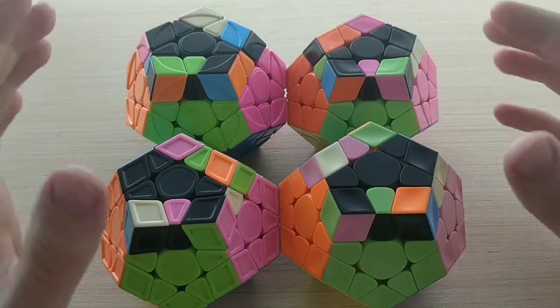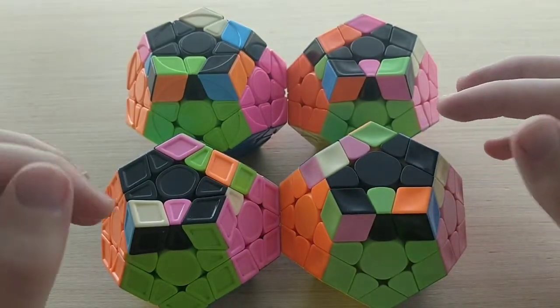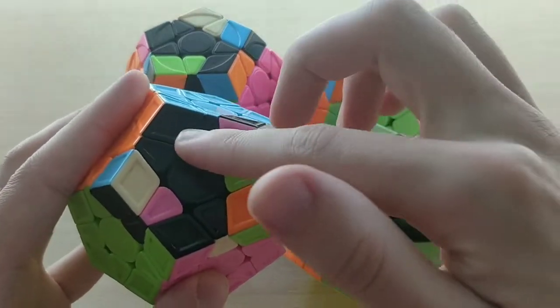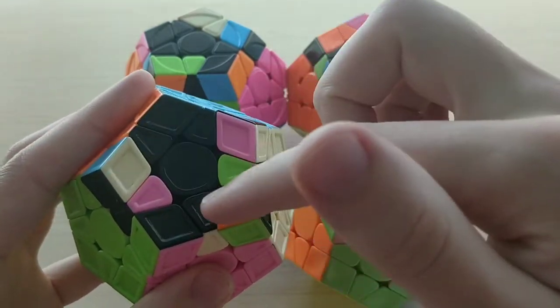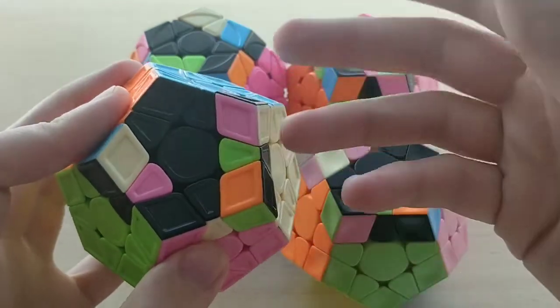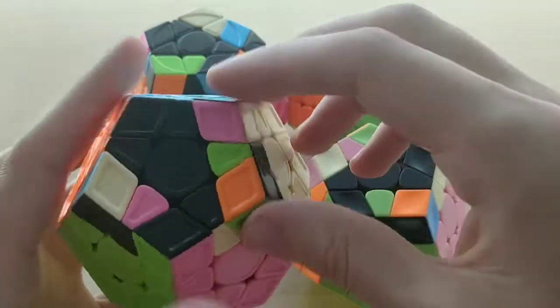First up we have set 15, which is the equivalent of this OLL set on 3x3. It looks the same, except we have two edges at the top of this kind of L-shape rather than just one. If we do just have one at the top and two at the bottom, so it kind of goes inwards rather than outwards, then it's set 14, which we're going to cover next. But when it goes outwards like this, it's set 15.